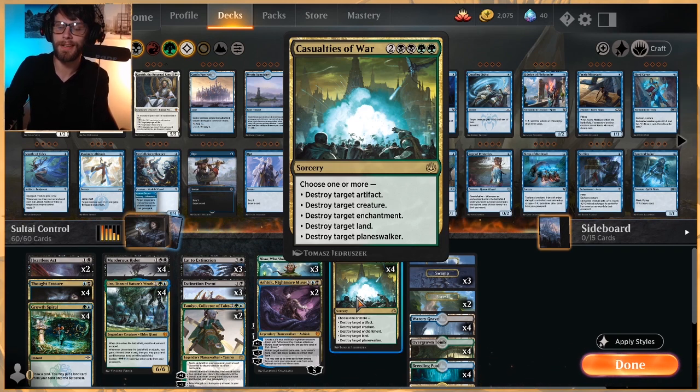There's never really a bad time to play Casualties of War. As long as you hit at least two things, you feel pretty good. And normally, more often than not, especially in right now's standard environment, you could probably hit an Enchantment or maybe a Planeswalker as well. For six mana - two, two black and two green - you get to choose one or more: destroy target artifact, target creature, target enchantment, target land, and target Planeswalker.